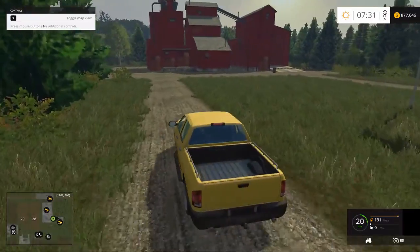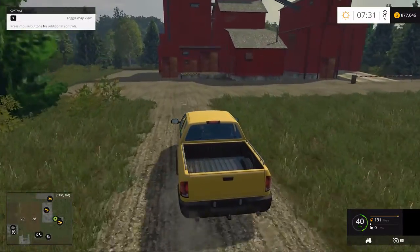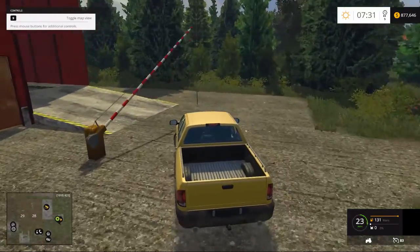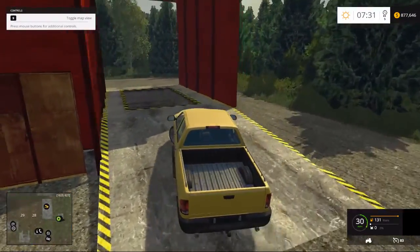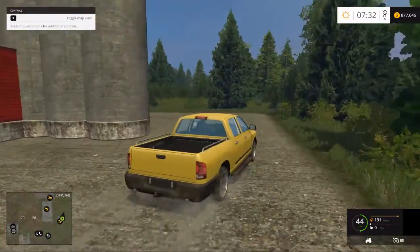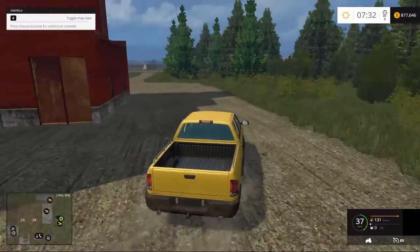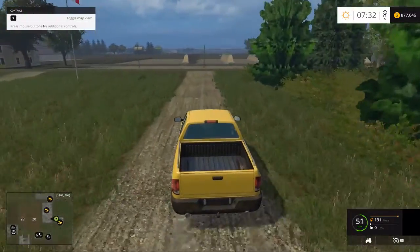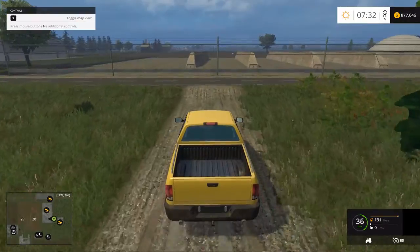Here we have another sell point, and I do believe this is actually a sell point — yes, it is. So there we are, there's a spot we can dump and sell some grains. Same silos as on the other building, and across the road is our biogas plant.